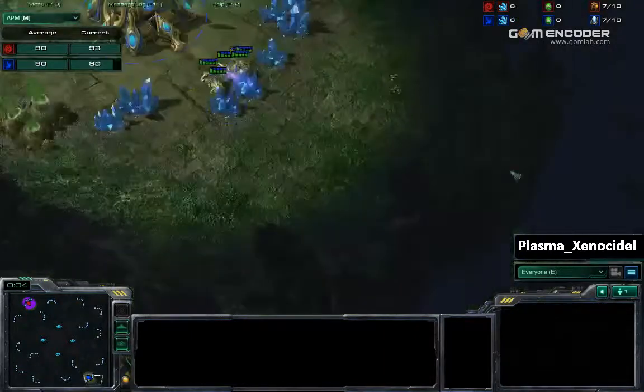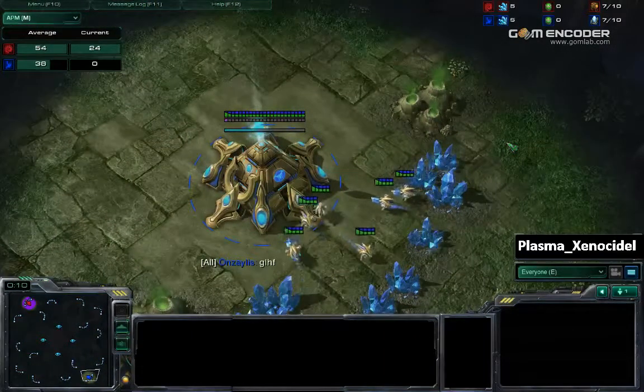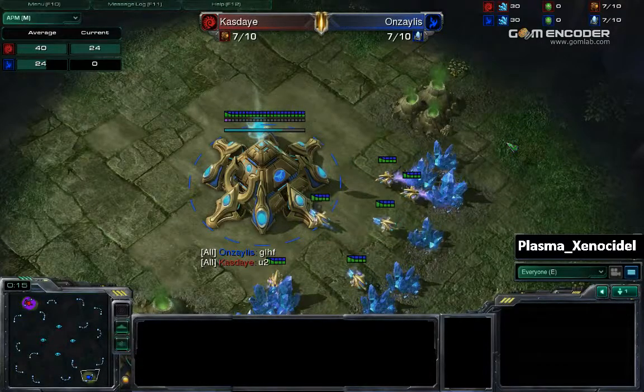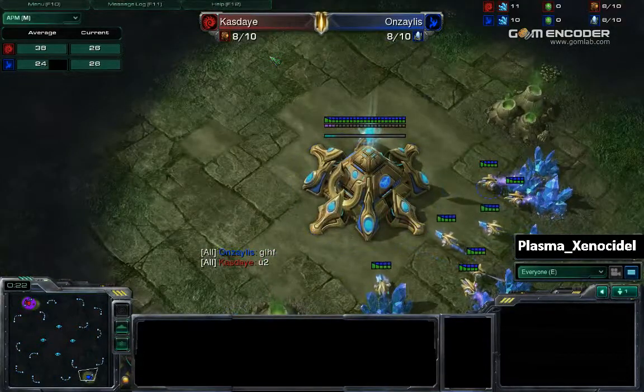Hello everyone, this is Zenosato from Team Plasma here, and I'm going to be casting a PvZ between the Red Zerg, Kaste, and the Blue Protoss, Anzalus — or Anzalus. I like to call him Anzalus, because that sounds better.